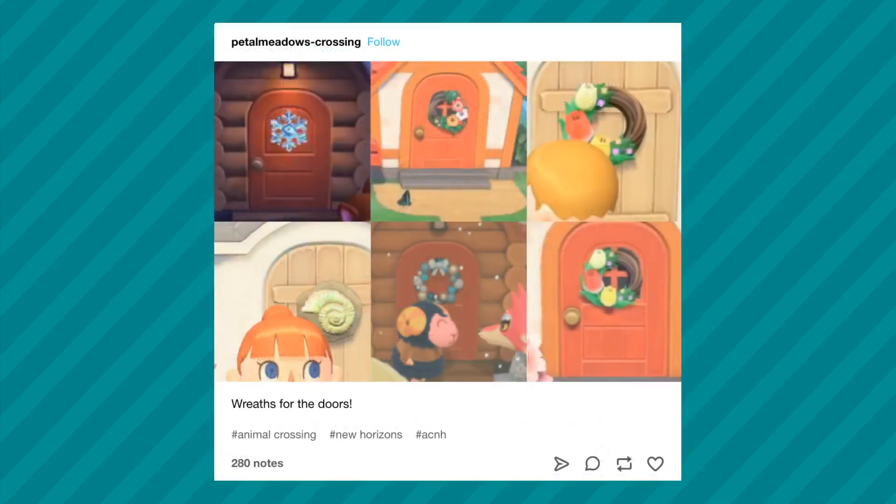In this screenshot by Petal Meadows Crossing, we can see all the different wreaths. There are some really cool ones here, and it looks like you'll be able to put them on doors yourself — not just your own door, but villager doors as well. There's a really cool snowflake one and a fossil one, so I'm excited to see all the options there will be.